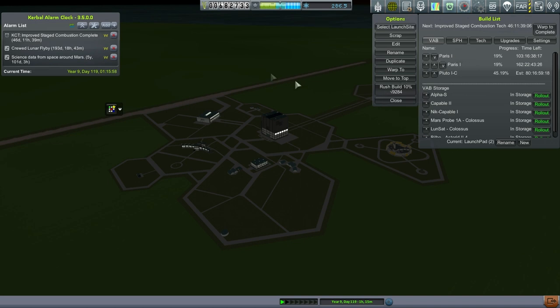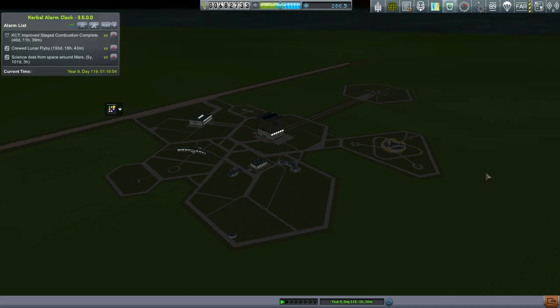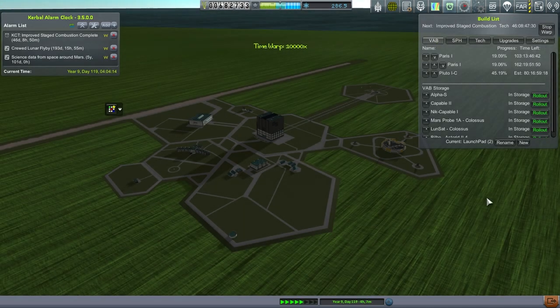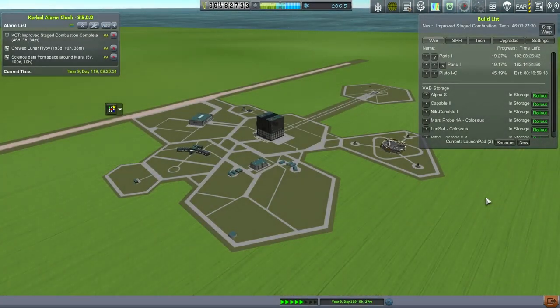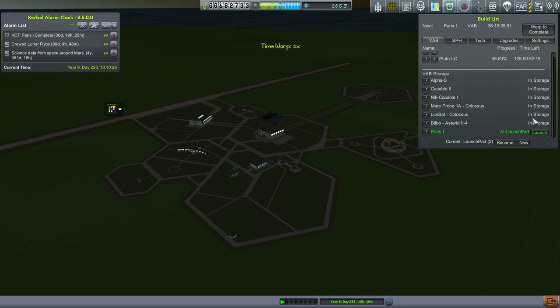We're once again completing improved stage combustion. The problem is, once I take it out to the launch pad, is it going to shake itself to pieces again? I'll zip up the save game and reload and retry if anything like that happens. Okay, here we go — launch.